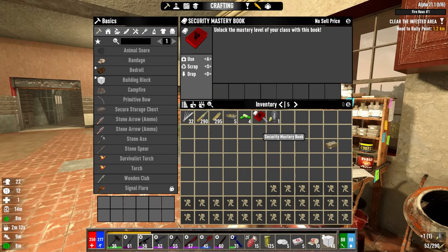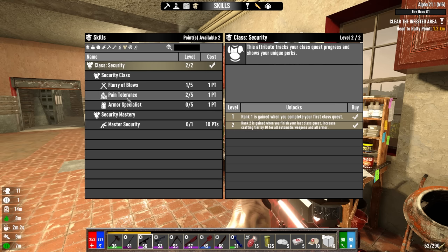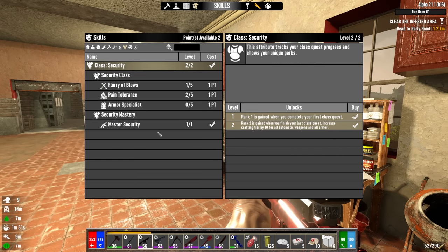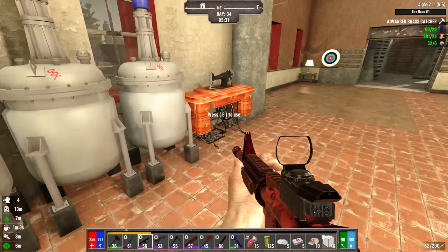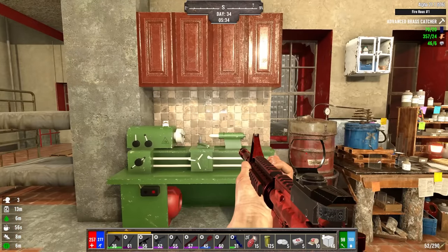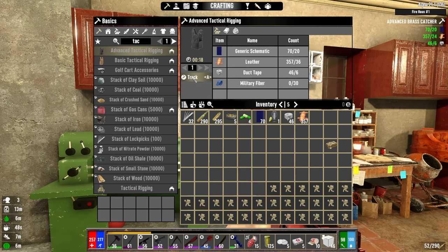Getting some breakfast — steak and potatoes and red tea. Still have lots to go through on the right side. Looking good on generic schematics, up to 90, and still have 20 grand. Reading the Security Mastery book — let's see if I can do that without having maxed out these skills first. It worked. Master Security gives better automatic weapons, better armor excluding light armor, titanium club, advanced brass catcher recipe, and advanced tactical rigging.